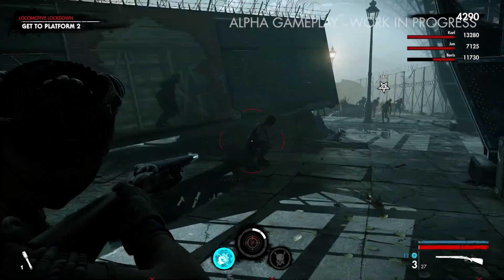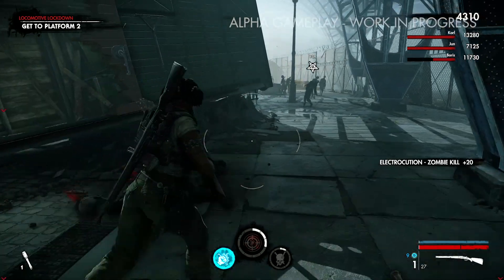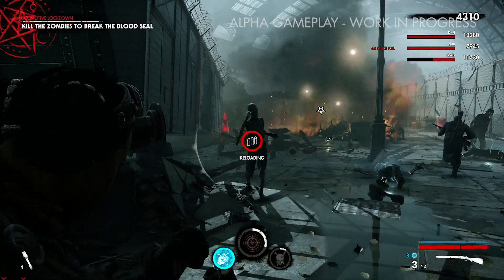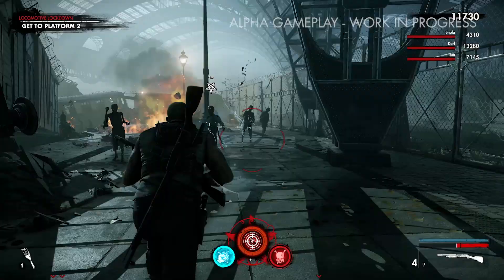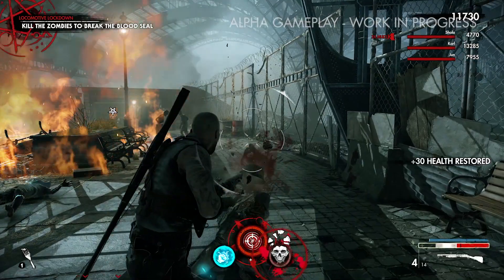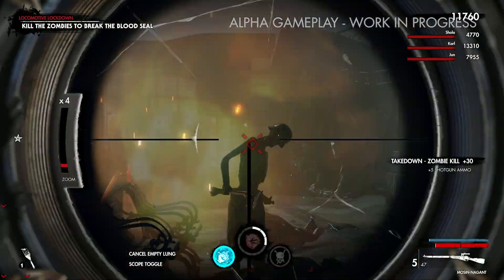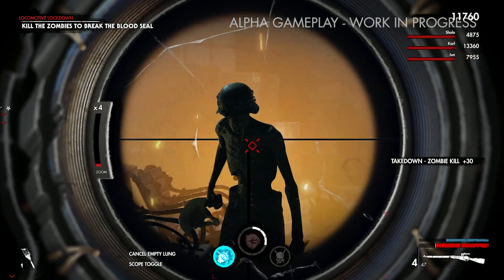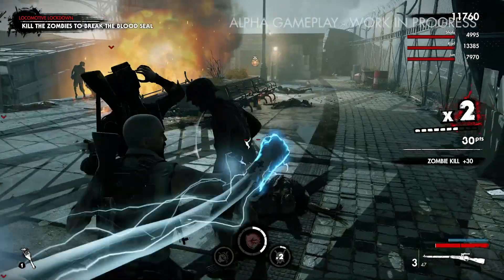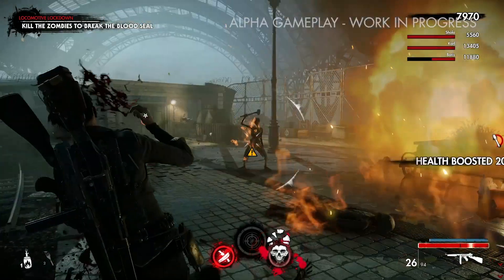Here you can see Shola using the electric ammo attachment she picked up earlier. This makes all her shots deal electrical damage for a short time, stunning enemies and knocking them to the ground, giving her — or a friend — time to get up close and stomp on them. There are few things better than an electrified shotgun. And there's Boris doing the electric punch, one of our special melee attacks.